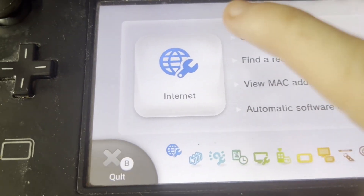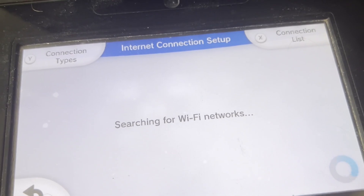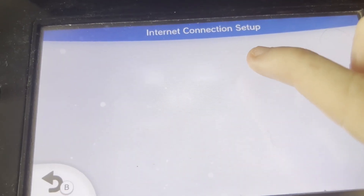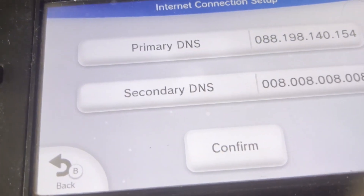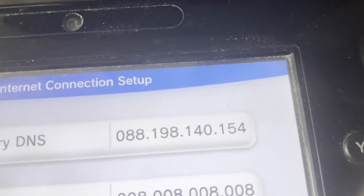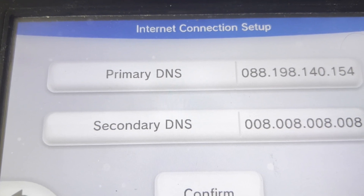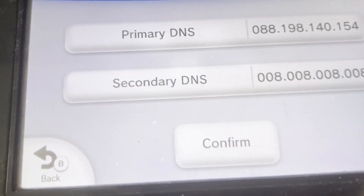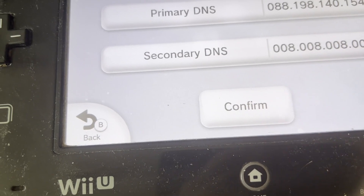But there's one more thing to go through first. Head into system settings, go over to where it says Internet, then 'Connect to the Internet,' then press X to go to your connection list and scroll down to find the connection you use. Go to 'Change Settings' and for DNS, do not auto-obtain. Enter the following: for the primary DNS, put 88.198.140.154. For the secondary DNS, you can put either 8.8.8.8 for Google DNS, or 1.1.1.1 for Cloudflare. It doesn't really matter which one you use, but I've been using 8.8.8.8 because I find it works best.